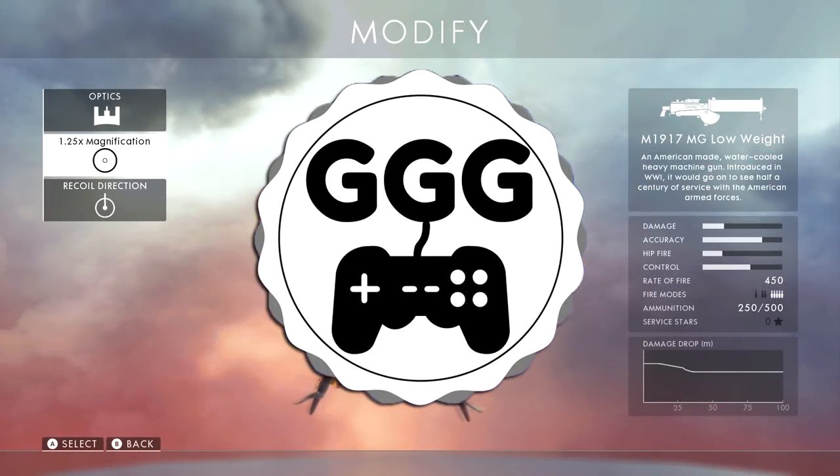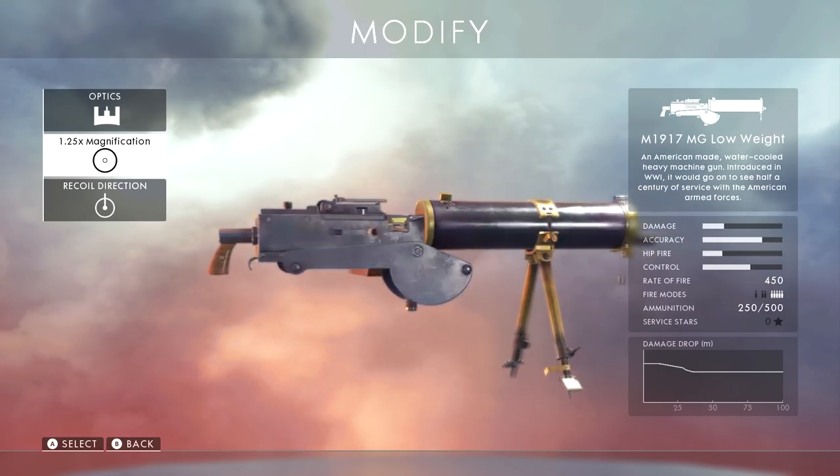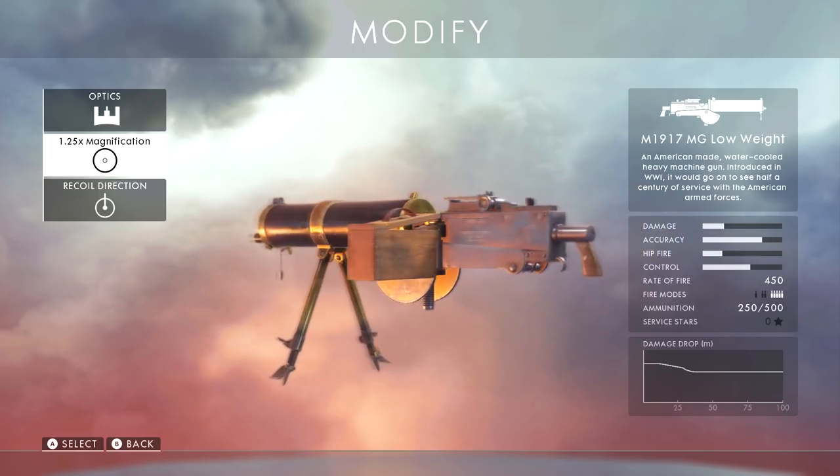Ladies and gentlemen, welcome to the video. This is how to unlock the M1917 MG Low Weight super fast. I had this thing unlocked after playing part of one conquest game and then one whole one after it — just two games needed.